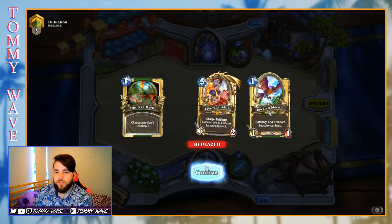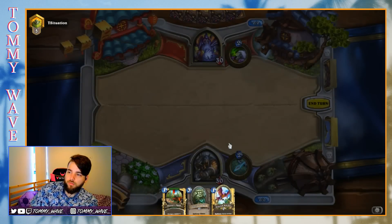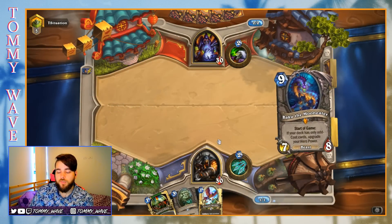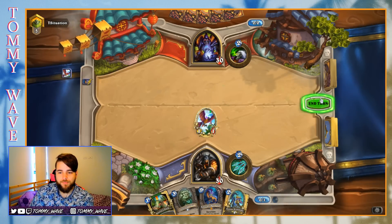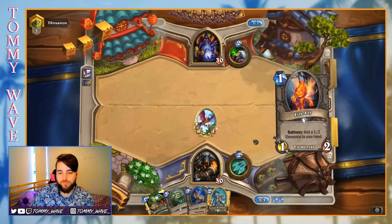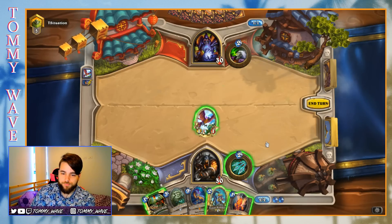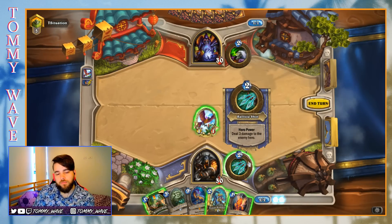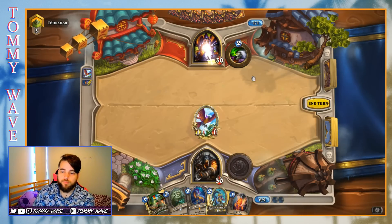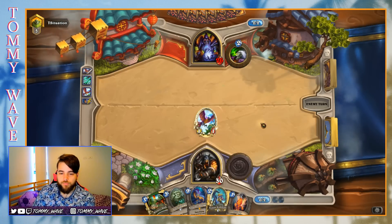Pretty tempted to keep this Hunter's Mark, as most of the Warlocks we've been facing have been Even Lock — this card crushes Mountain Giant on turn three. We'll just hero power them this turn and save the Scale Hide for the Hunter's Mark turn. I think we're happy to just chill out for a bit.